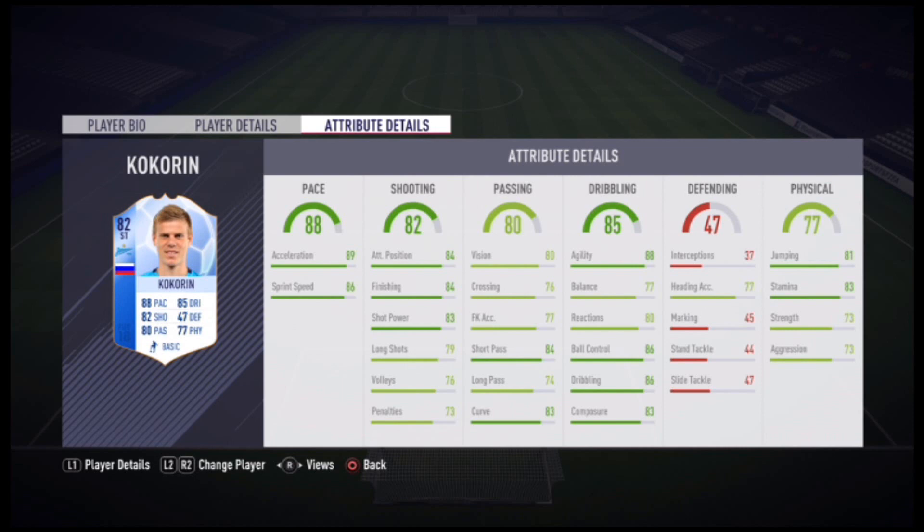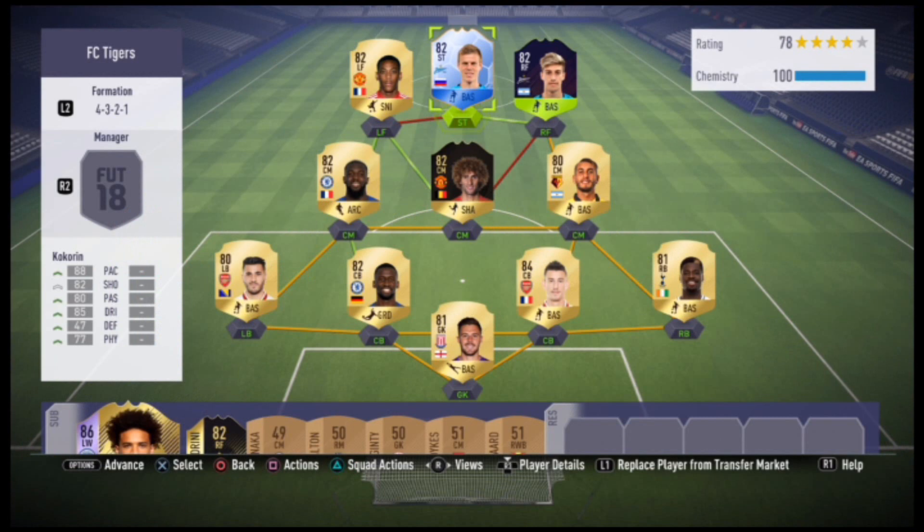The in-game stats that stood out to me — I picked 5 — his ball control at 86, 84 short passing, 84 finishing, 84 attacking positioning, and 83 shot power.